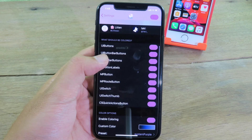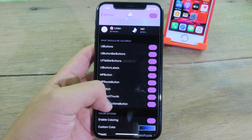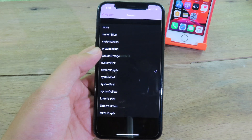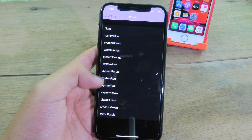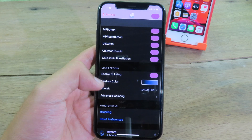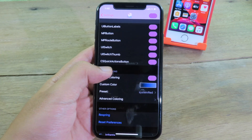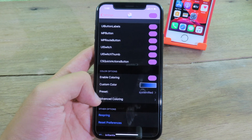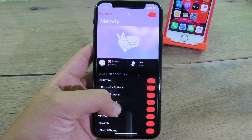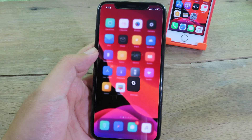In Melody you can customize the buttons — we have UI button and more options you can toggle. We have custom colors you can select: green, blue, purple, red, and so on. You can select a preset that's already built, or select a custom color, then respring. After your phone resprings, you'll notice all of the buttons have been changed.